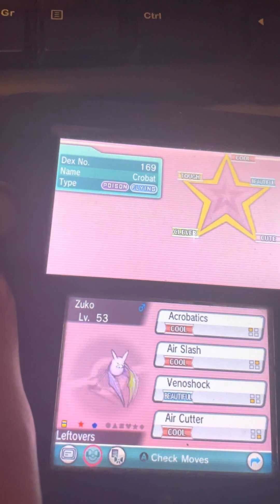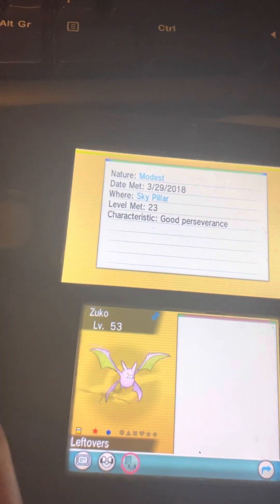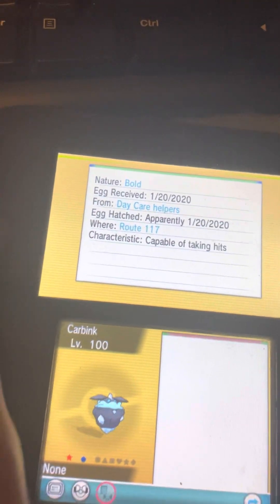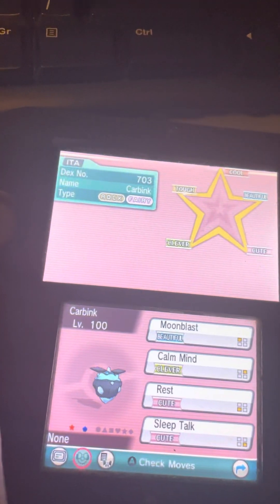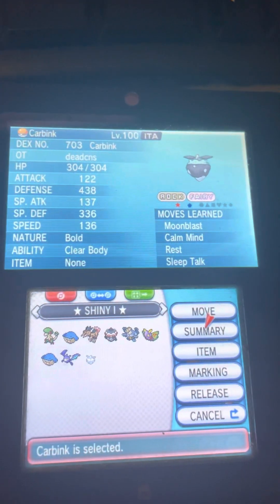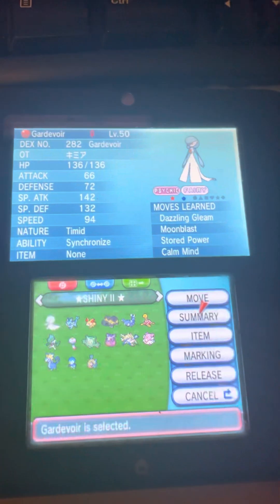Zuko was — as a Zubat or Golbat, I can't remember — Zubat I believe, level 23. This one was hatched and traded to me. I cannot remember when I got these Pokémon. I apologize — I don't really have that many shinies to be honest.